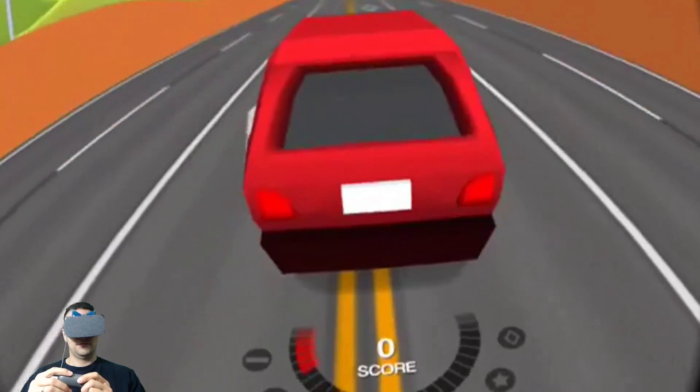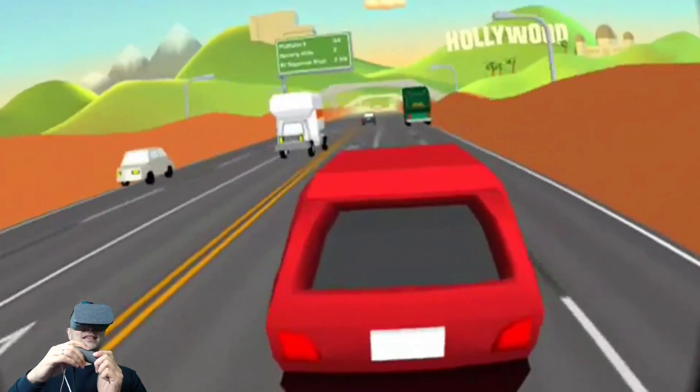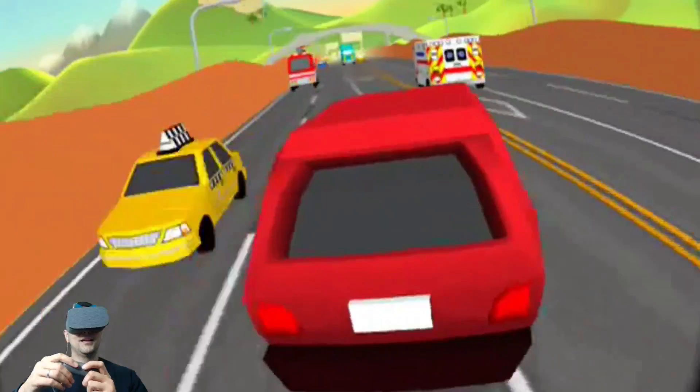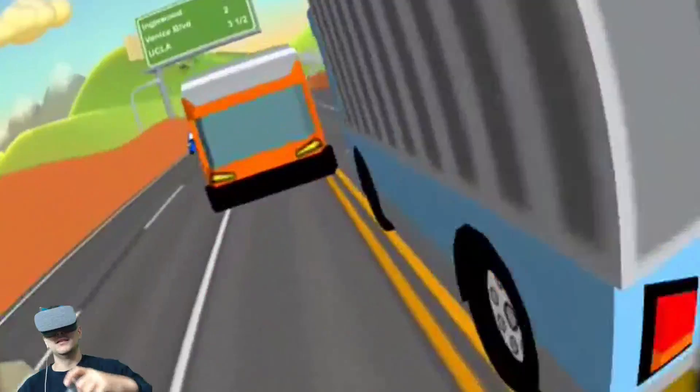Now let's play this again. So in order to control your car, tilt your motion controller like this, and it works very well. Very simple game, and I can also brake. That was now the two-way mode. And now let's also try out the minigame.